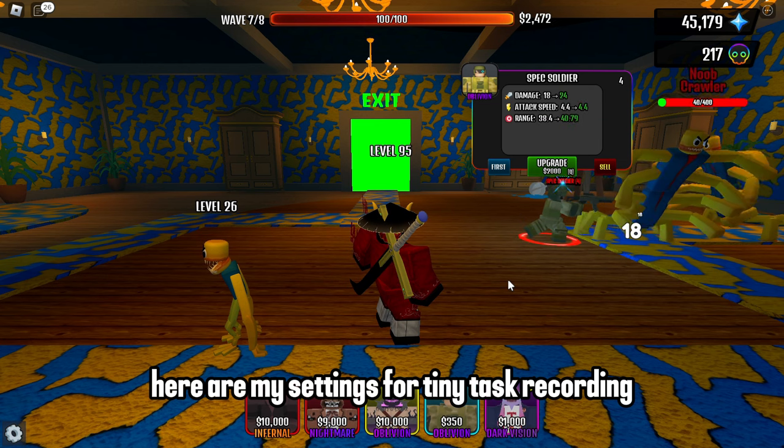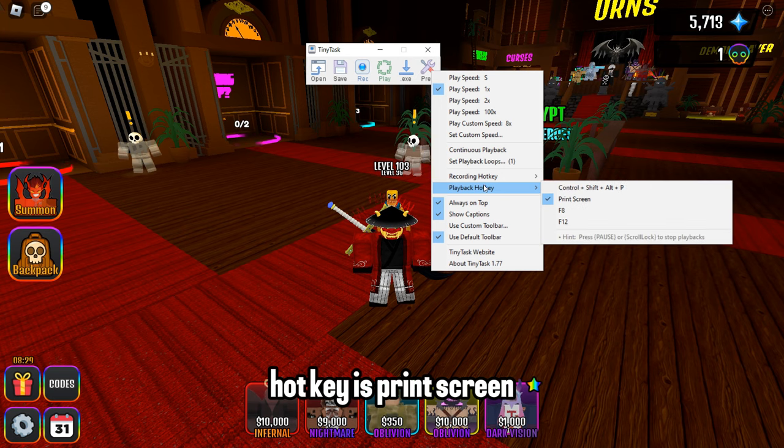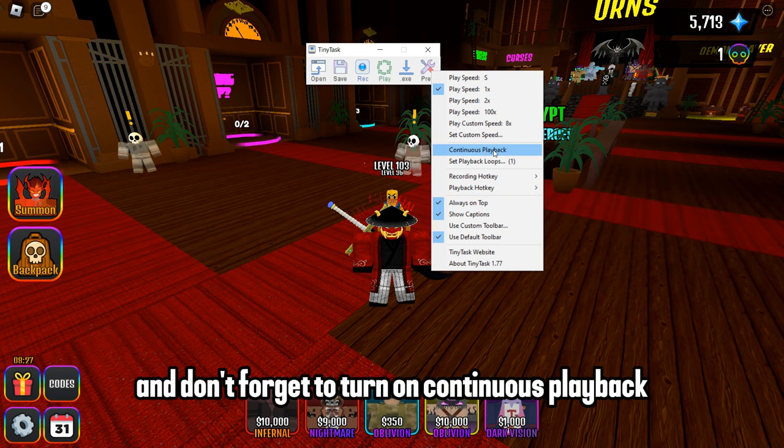Here are my settings for TinyTask: recording hotkey F8, playback hotkey is Print Screen, and don't forget to turn on continuous playback.